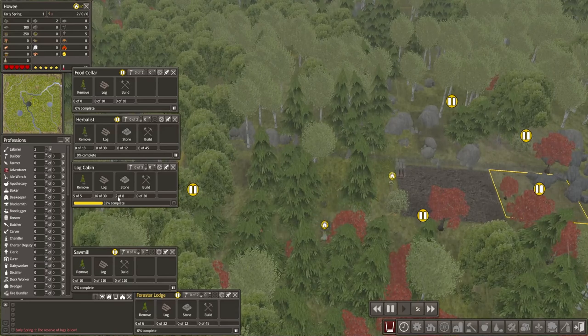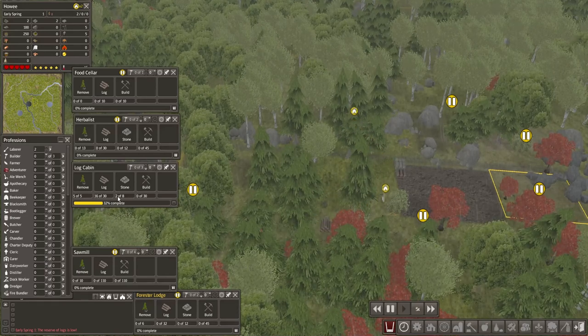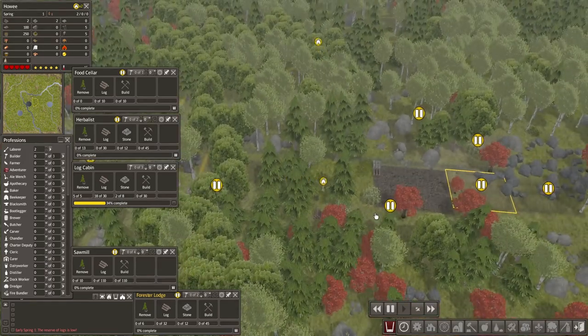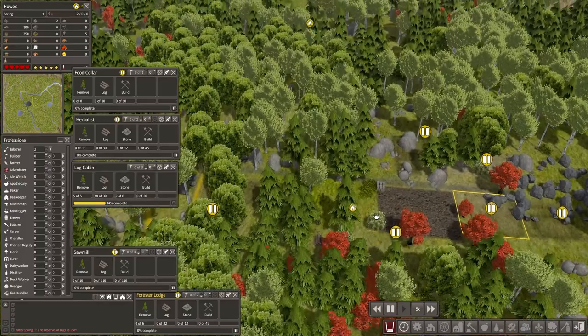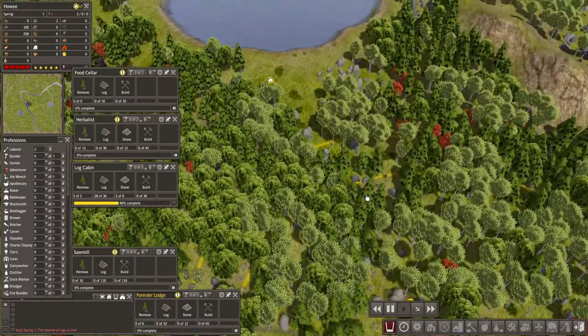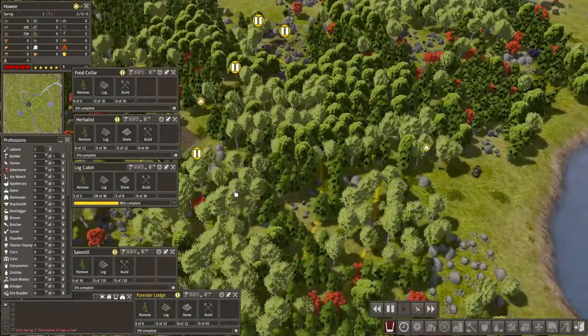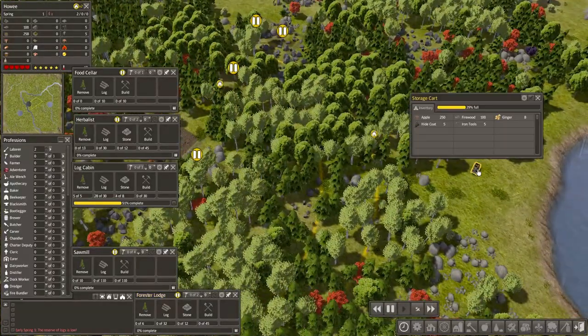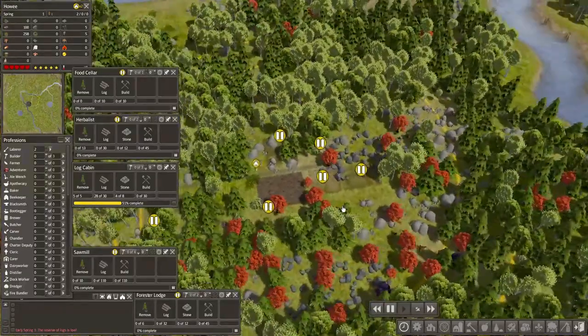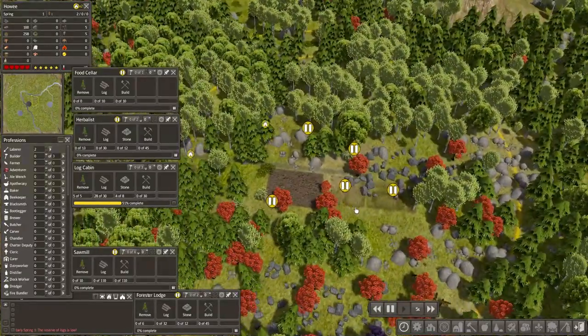There they go, cutting down the trees for more logs. And it gives us a notification that the logs are low - sounds about right. This might be a very old game, but it's still very enjoyable to play - very relaxing and challenging at the same time. Our citizens are moving back to the storage cart to get either food, clothing, or tools, depending on their needs.